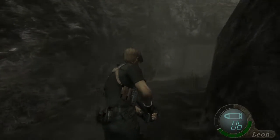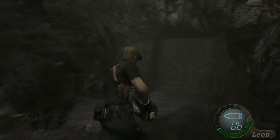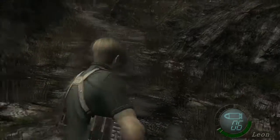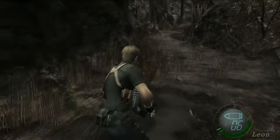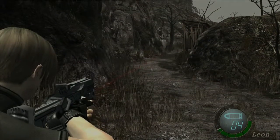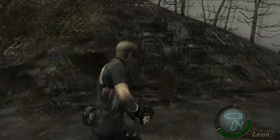Head up the hill to the double doors and prepare yourself. Up that way there's an overlook where you get to see the fate of two people that you previously knew.